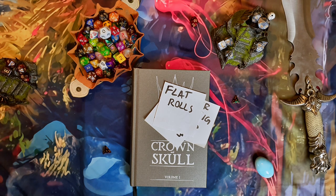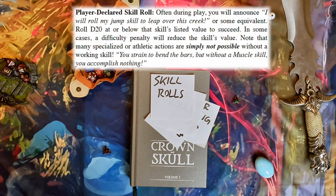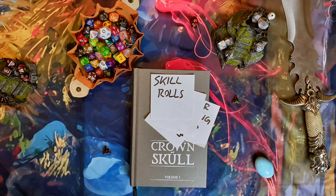The other type of rolls are skill rolls. You would have your skills, and Crown and Skull has no stats — no dexterity, no strength, anything like that. When you want to achieve something, you do it through skills. When you want to evade something, you have an evade skill. If you want a strength roll, that's basically a muscle skill. You roll under the value on your character sheet, and if you do so, you succeed.